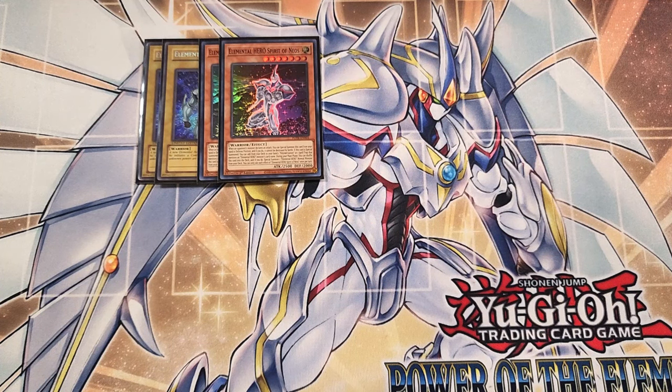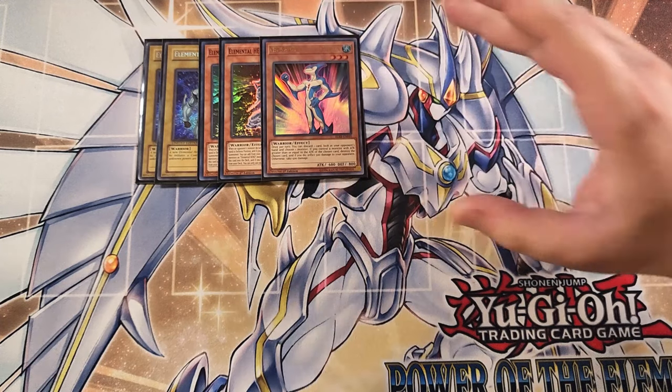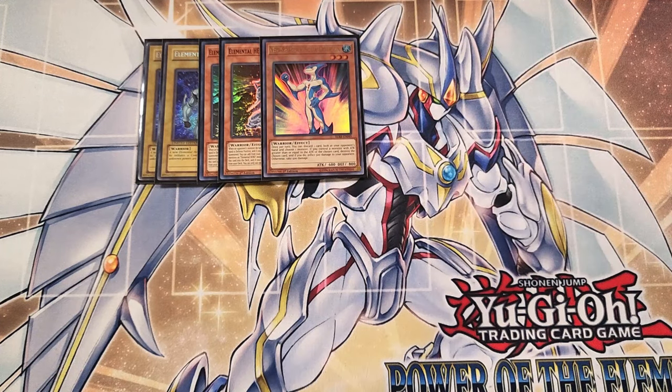We then play a single copy of Aqua Dolphin. Aqua Dolphin is one of the most important ones in this deck because we're going to be bringing out a bunch of different fusions in this build using our copy of Aqua Dolphin. This card helps you rip cards out of your opponent's hand, which is why we play this card as a one-of in the deck.